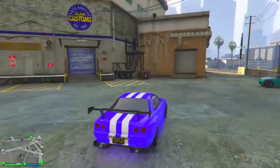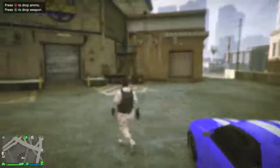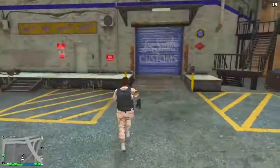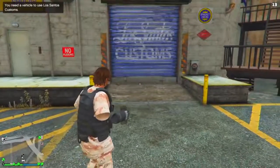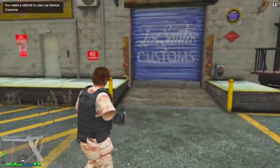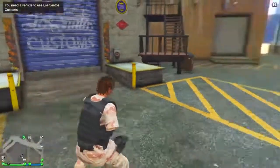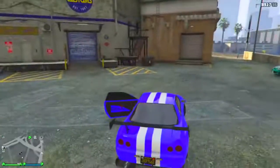Now once you guys are in the parking lot of Los Santos Customs, go ahead and park the car there. Get out of the car and pull out some sticky bombs. You want to put the sticky bombs on the door, or on the ground next to the door, just like that. After you guys have put at least three sticky bombs where I did, get back in the car.